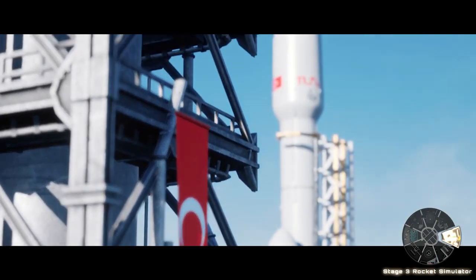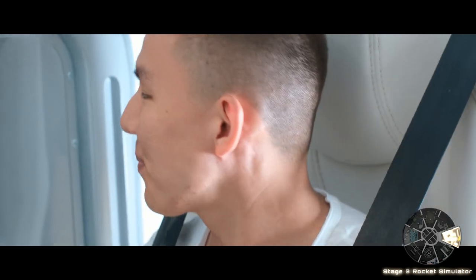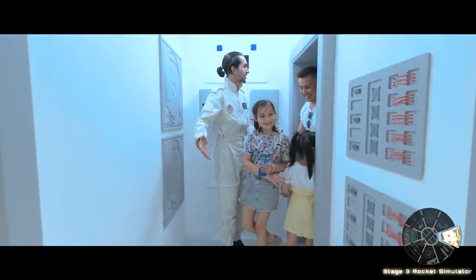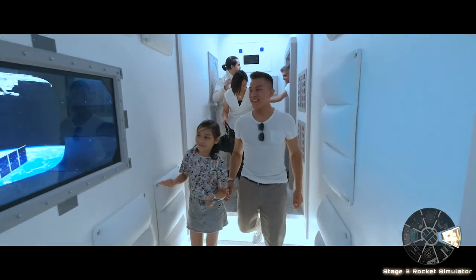Stage 3 – 2 – 1 – Zero, all in! Transition from spacecraft to ISS. Visitors are transferred to ISS Station and get curious about their mission.